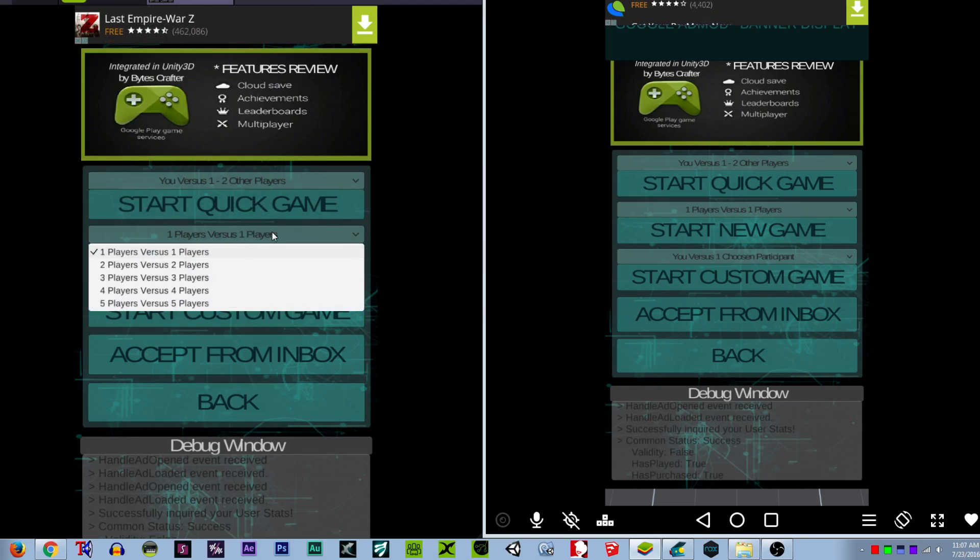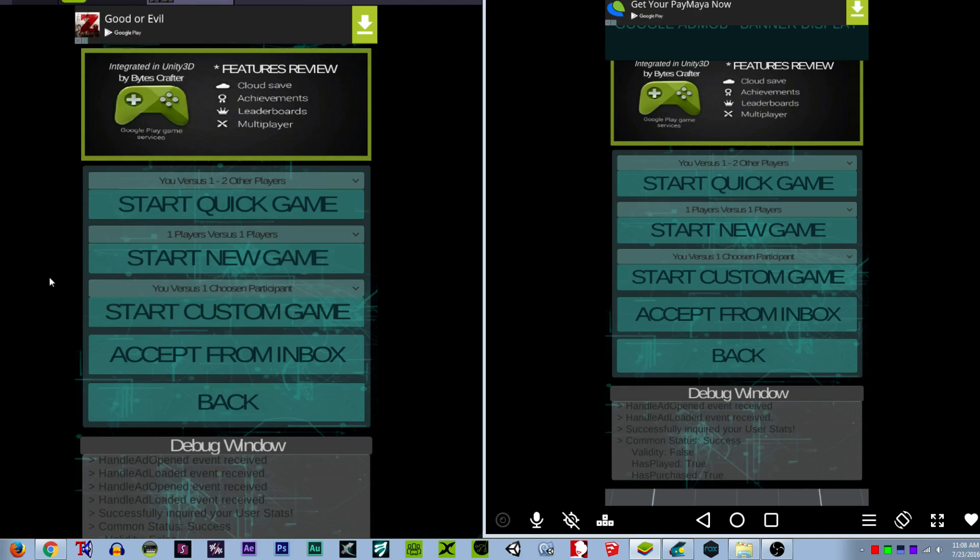Start New Game is basically like playing Dota or LoL — you must have players on two sides. It can be 1v1, 2v2, 3v3, or 4v4. 5v5 is not supported by Google Play Game Services because a game match can only have eight players per match.